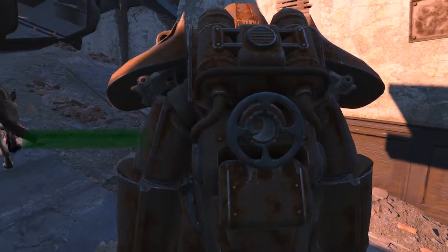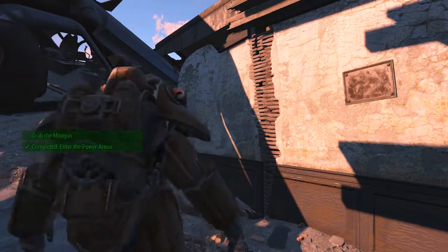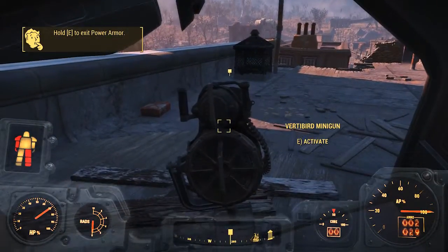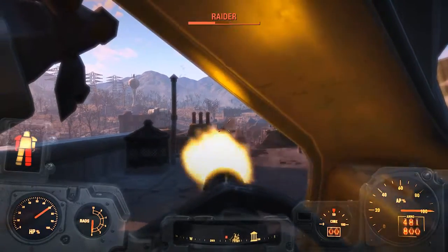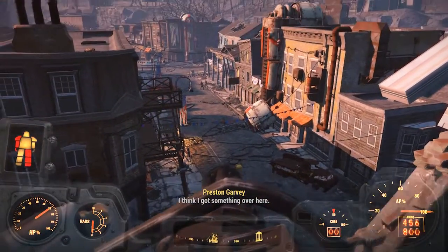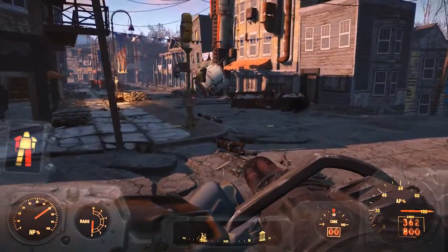First things first, we need to take this power armor, so let's go ahead and put the fusion core in. Then we can go ahead and get into the power armor. Power armor's pretty cool - you get it quite early on in the game. I'm not a big power armor user, but I do use it occasionally if I know something really difficult is coming up or I need the radiation protection. But right now it's going to let us take this minigun. We have the minigun. Power armor also completely eliminates falling damage, which is quite useful.